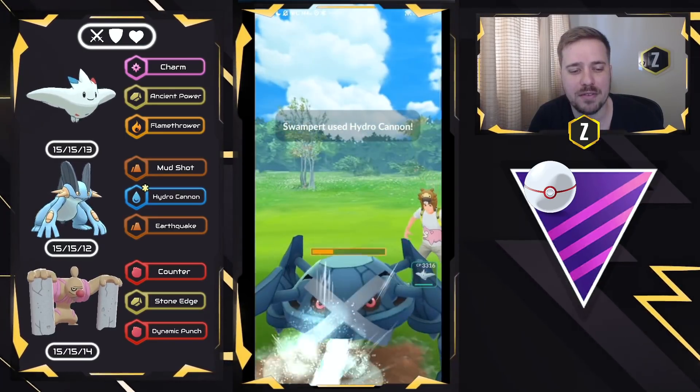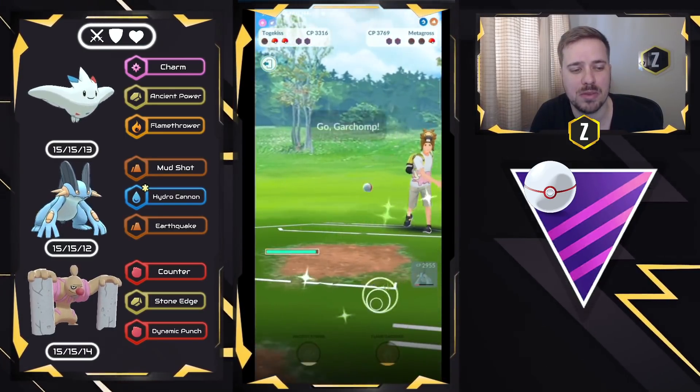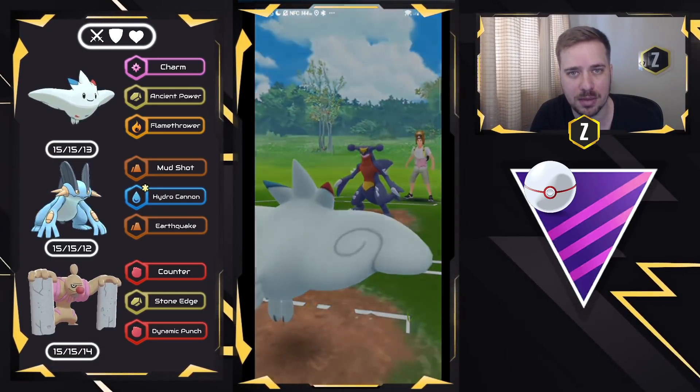Garchomp is still alive, but we have a full health Togekiss, so we swap that right in — and that is going to be a good game to my opponent.